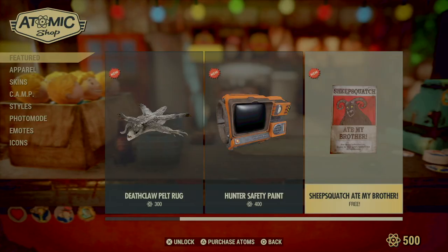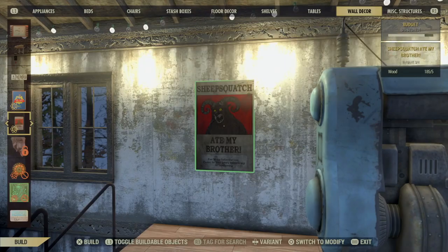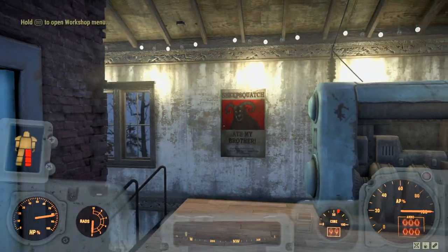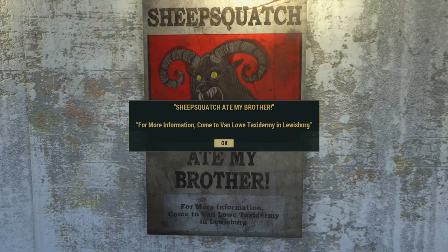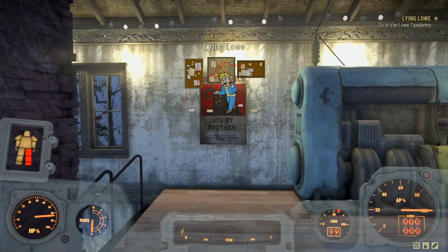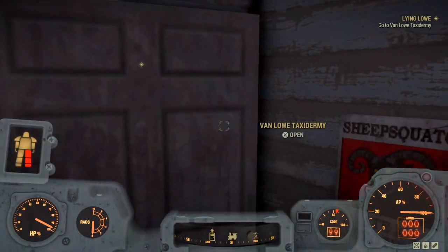To begin the quest, you need to interact with the Sheepsquatch Ate My Brother poster in Lewisburg, or grab one for free from the Atomic Shop before May 7th. The quest will then take you to Lewisburg, where you will enter the Van Low Taxidermy Shop, the central location of the quest line.